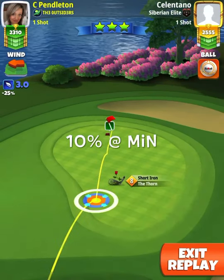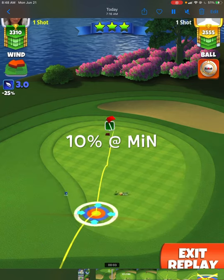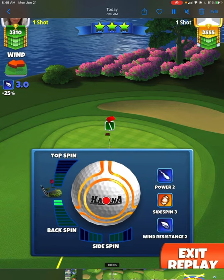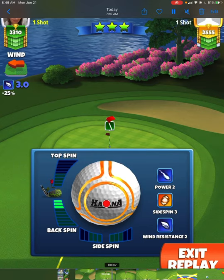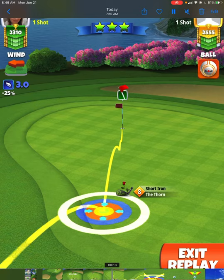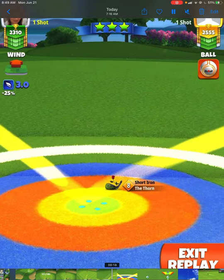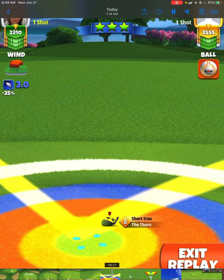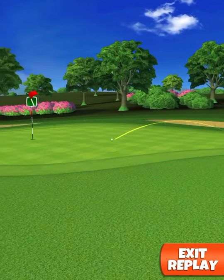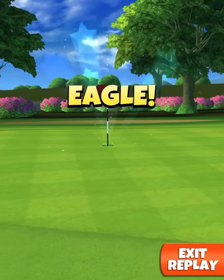Shot number two, I play 10% at minimum distance. You can see that when I move my club back, I'm almost in between clubs — that's why I don't push that drive too hard. I want to make sure that I stay in thorn range; the shot is much easier to take with the thorn. I do three bars of backspin and we hit it perfect. On this account I hit perfect, my other account I hit great. But we hit that perfect ball here and we come in very nicely, center of the cup, picking up an eagle on hole number one.